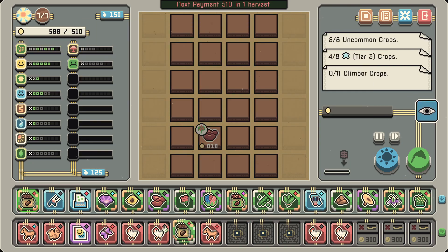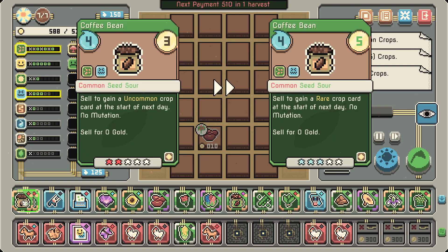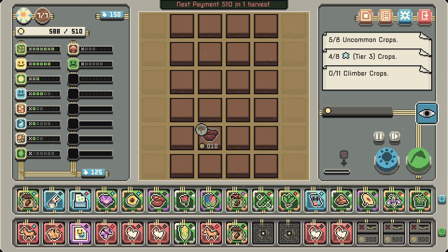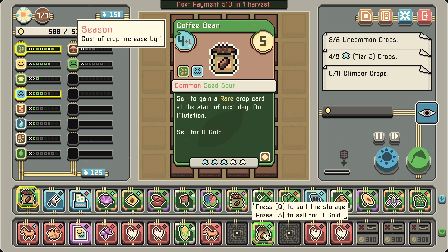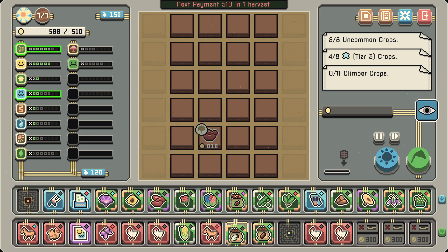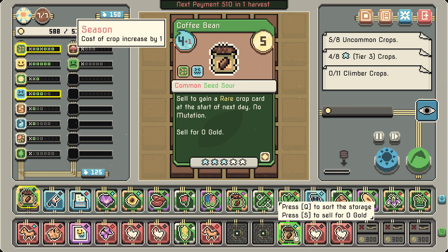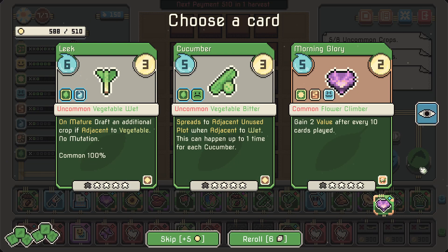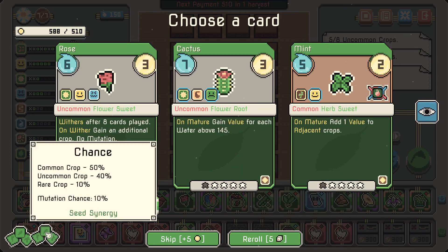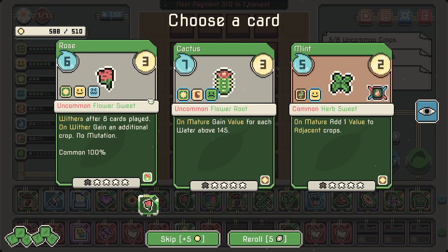We got four coffees! We can sell them to get a rare card — that's pretty good. There's another coffee from common cards. I'll definitely sell the coffee now. What happens if you go higher? Some vegetables and stuff — what is this? 'Rare drop 10%.' There's the rose.